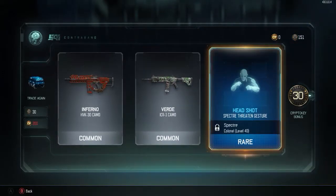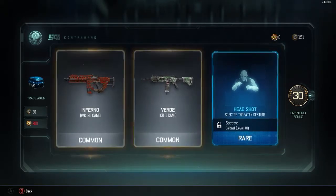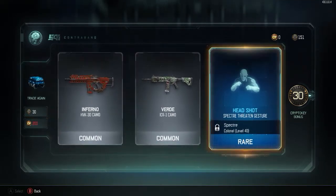Hey, look at that - we got 30 more crypto keys! Since we got that, we're gonna spend 30 more crypto keys in these rare ones. We got the headshot spectra threatened gesture.